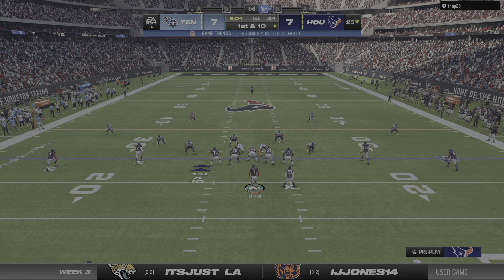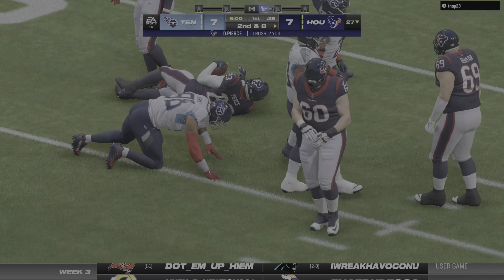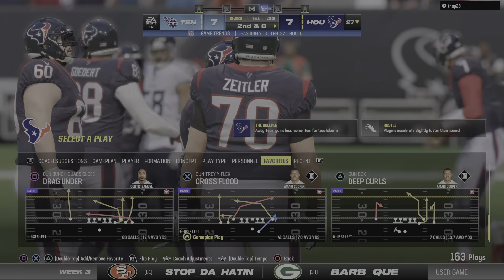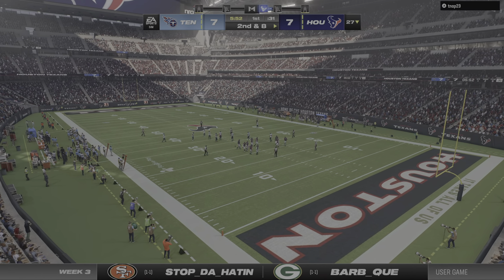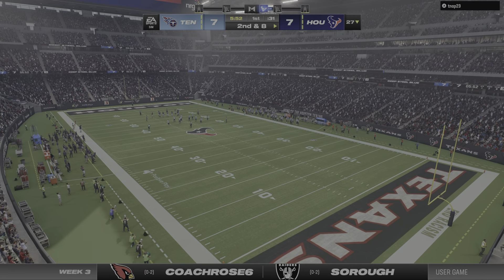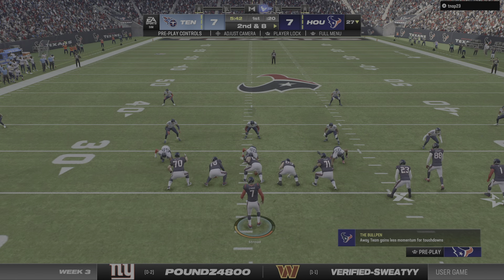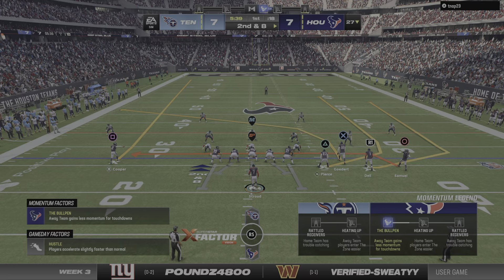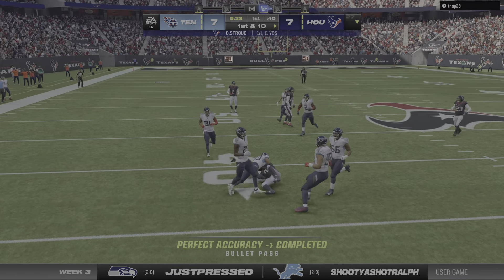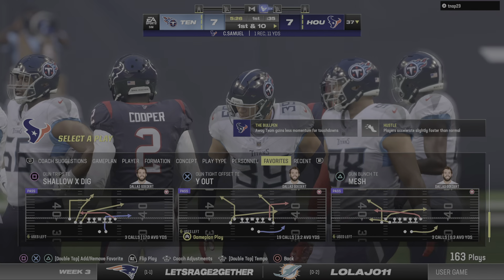On the ground, it's Pierce to begin the drive, and he can only manage a couple yards — second and eight coming up. They suspected a power play up the middle and were right; that defense got downhill in a hurry. They'll come up on second and eight at the 27-yard line. Here's Stroud — that's going to be caught by Samuel, and he's taken down but able to slip across the 35. A pickup of 11 for a Texans first down.